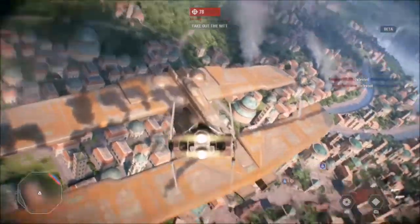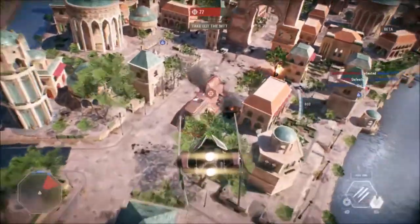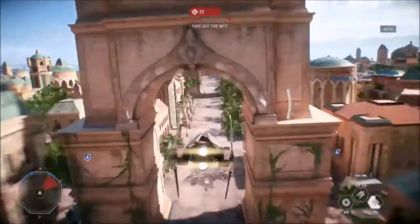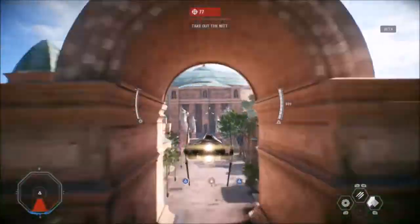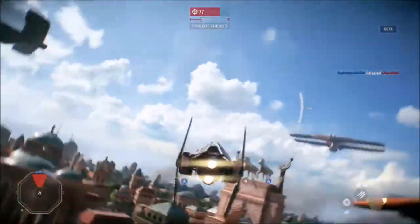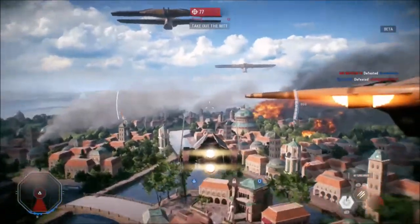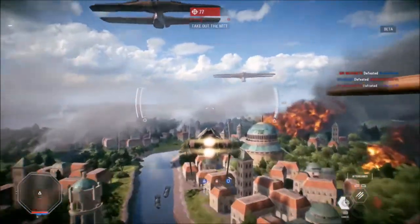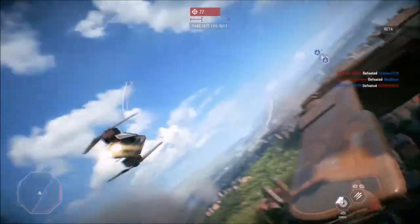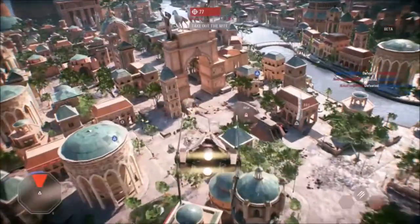It has Rapid Fire Blasters which automatically fires its blasters at a rapid speed dealing massive amounts of damage. This is good for targets that are moving slowly — the MTT, for instance, is good to use it on. And it has Heatsink which prevents your primary weapon from overheating. This is a good ship to use in atmospheric combat on Naboo because you can take down all enemy ships in the air very quickly.